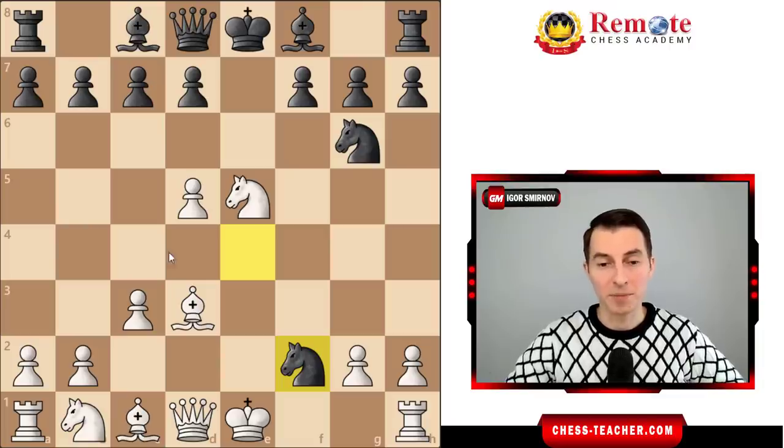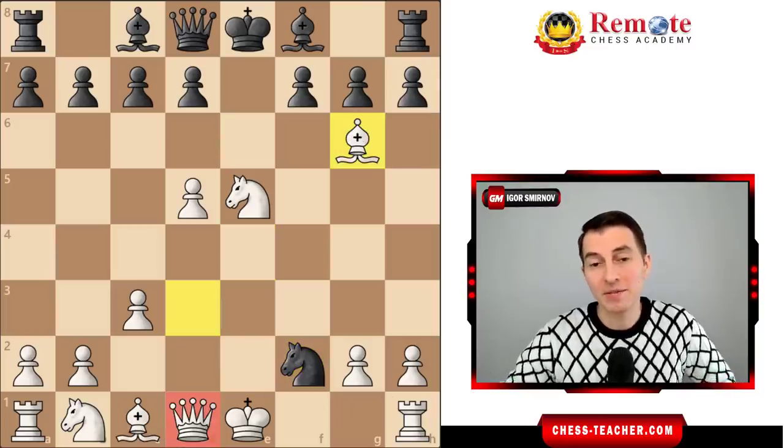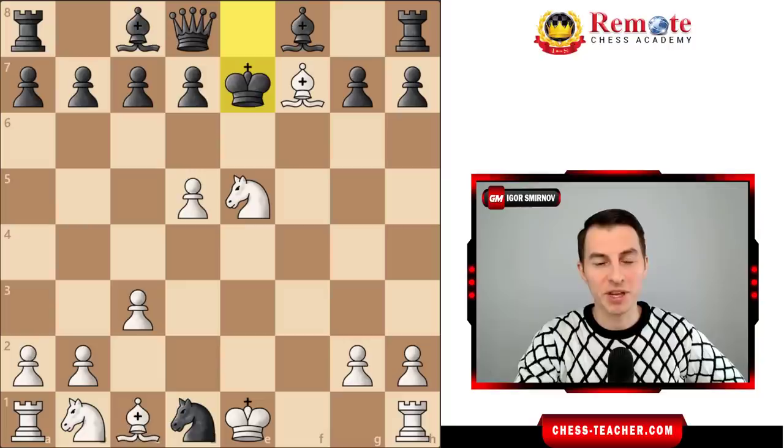They hope you recapture there so they can recapture your knight and get a winning position, but instead you play bishop takes g6. You're ready to sacrifice your queen, and they have nothing to do but take it anyway, otherwise they are down material. If knight takes d1, bishop takes f7 — strangely enough, you rush into a quick attack against black's king.